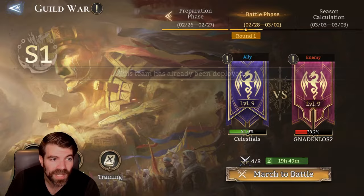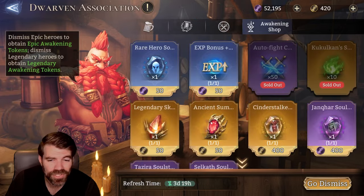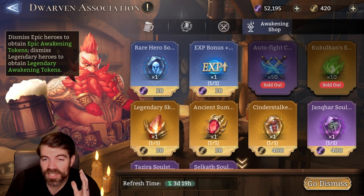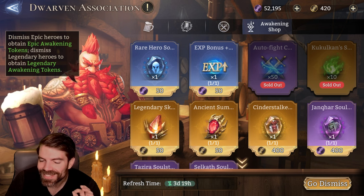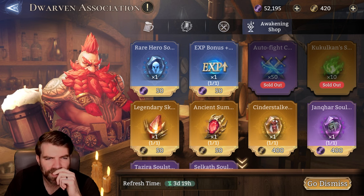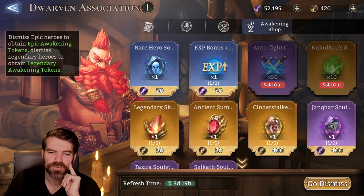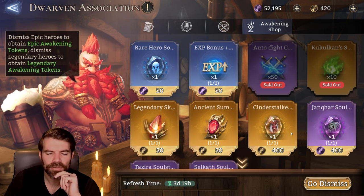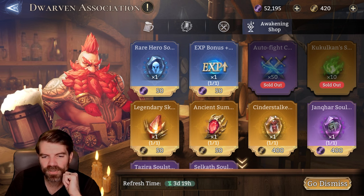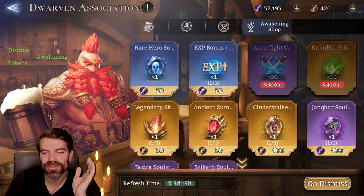You really don't get a lot in the Awakened shop, and I don't think it's that valuable to purchase really anything there. Maybe Salazar A1 if you want to get more poisons or bleeds - that's the only thing I've ever purchased out of these Awakened shops. They did add a couple other items to the rotation, but they seem to have the ones that aren't super useful. A lot of times they put heroes in here that aren't that great.